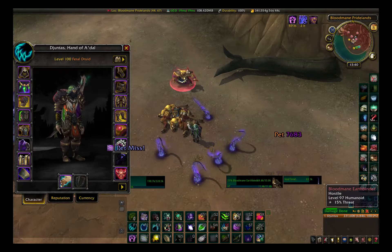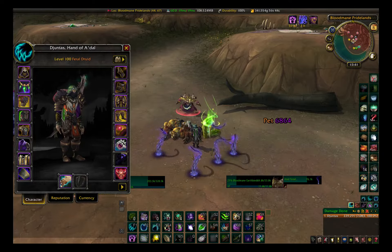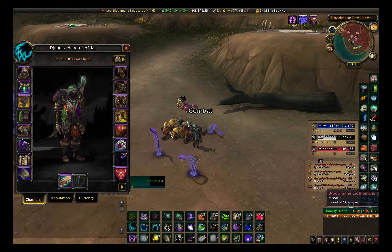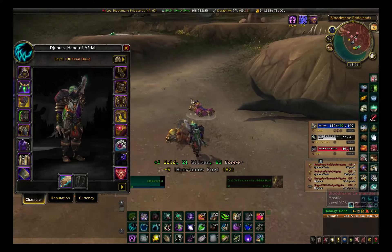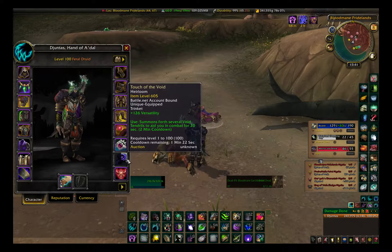One of the ranged mobs went a little away from the range of the tentacles — that was a problem. Will it die? Yeah. So this pack took 21 seconds to die, and it would have been about maybe 15 seconds if the last mob hadn't moved away from the range of all the tentacles. Pretty insane.